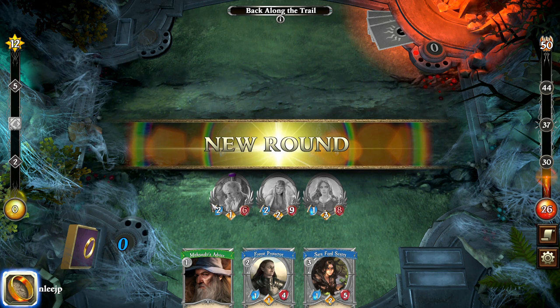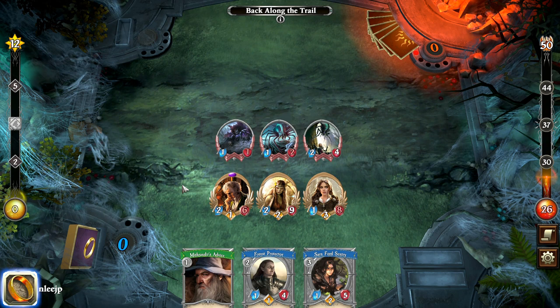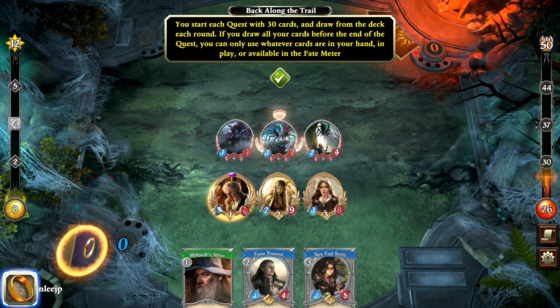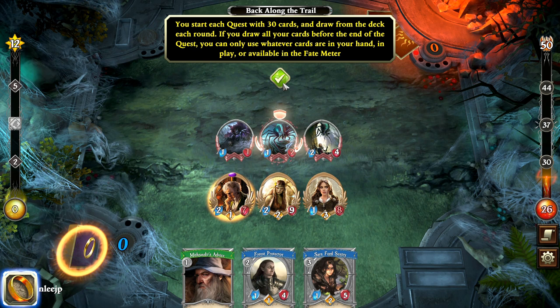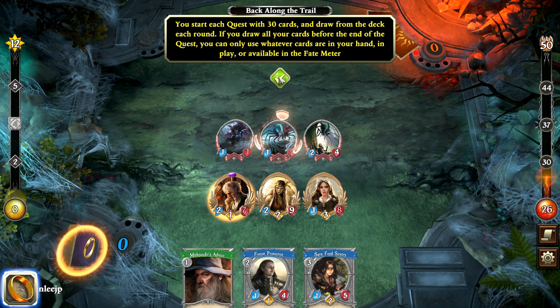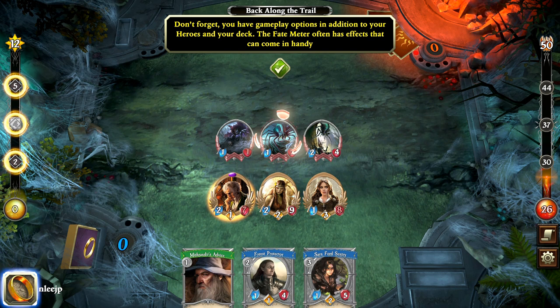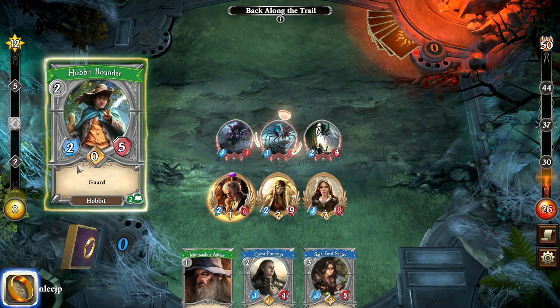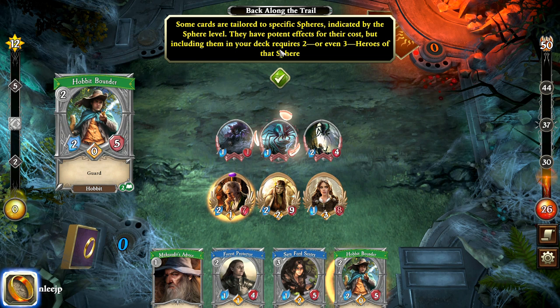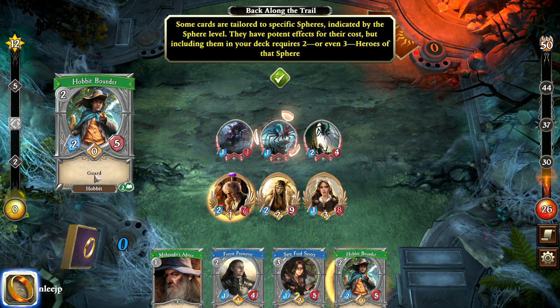We have a bit of healing available, so we're going to heal Bilbo, and we prevented one resource from Sauron. You start each quest with 30 cards and draw from the deck each round. If you draw all the cards before the end of the quest, you can only use whatever cards in hand and in play are available on the fate meter — it's a one-and-done kind of thing. Don't forget the fate meter has effects that often come in handy. Some cards are tailored to specific spheres as indicated by the sphere level — they have potent effects for their costs, but including them in your deck requires two or even three heroes of that sphere.